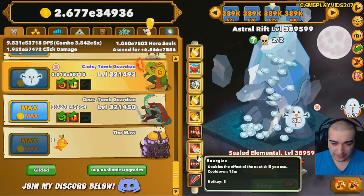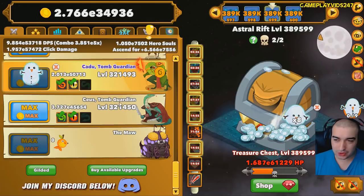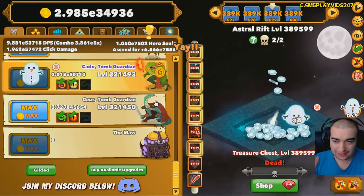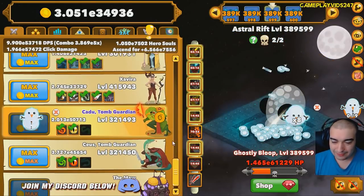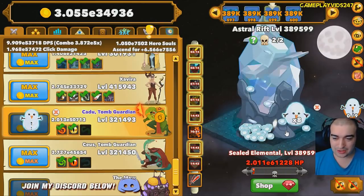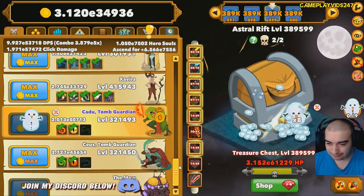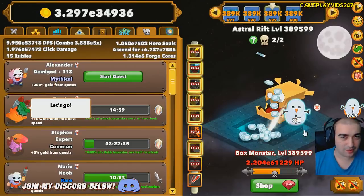I'll tell you why — because I've got to the point now on Clicker Heroes where I'm doing the CAD and the Toon Guardian grind. This is what I've been saying ever since I've actually achieved, like, a level 1 even in CAD. Pretty much once you hit the Toon Guardian brothers, the grind is unbelievably long. I'm not going to live stream a grind like that because it's just pointless. It'll be a waste of air.